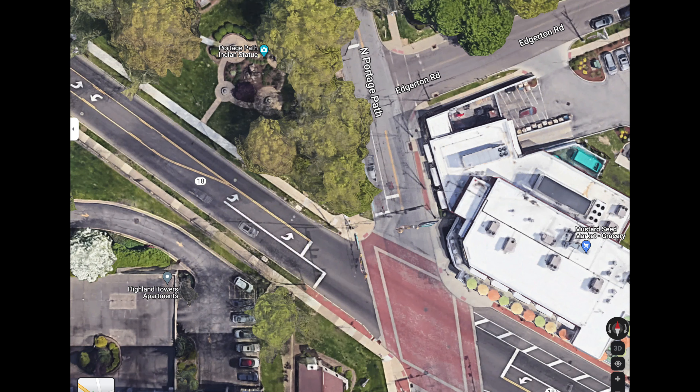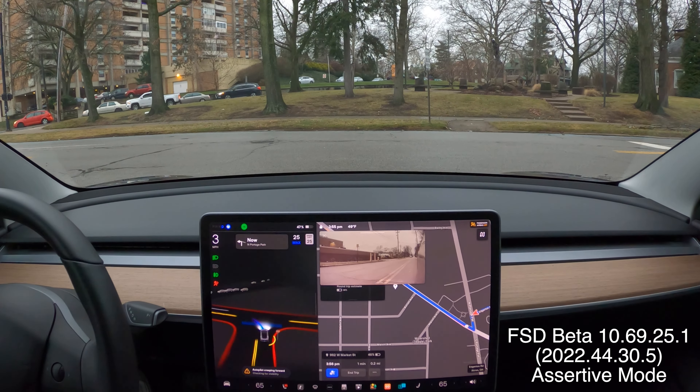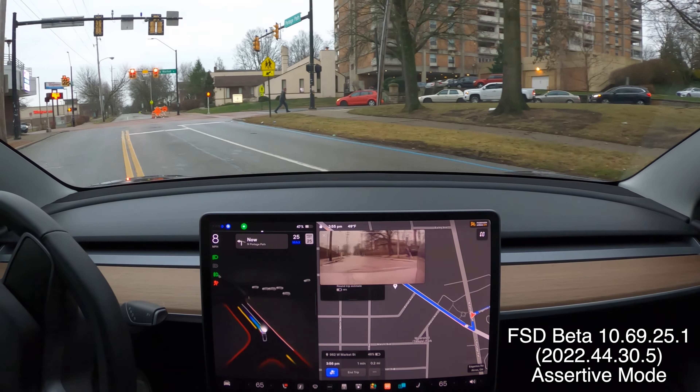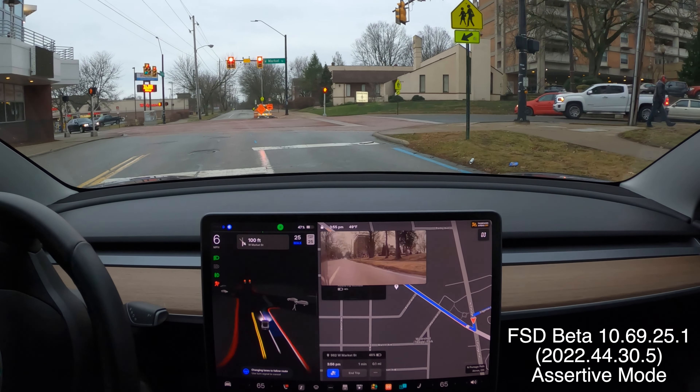Here's an overhead view of the lefts we'll be making: off of Edgerton, first onto Portage Path, right onto 18, then back on 18, left on Portage Path, and right on Edgerton. The building to the left — it's got to creep up. No traffic to the right or left, totally wide open. This should just be as simple as pie. It's got to get into this right lane and it's waiting way too long — it's still hesitating.